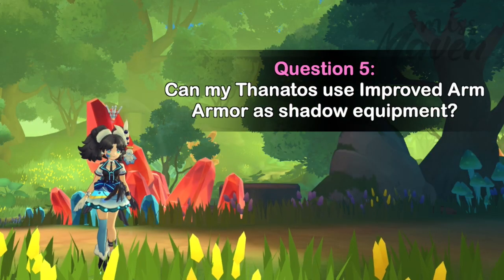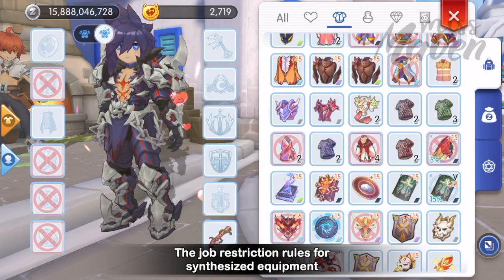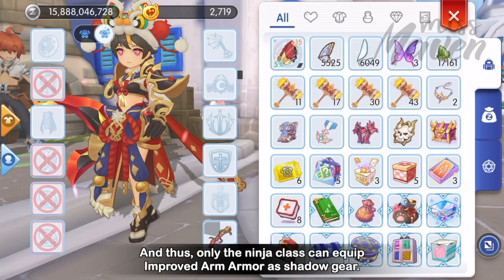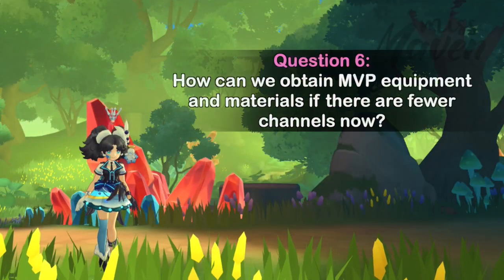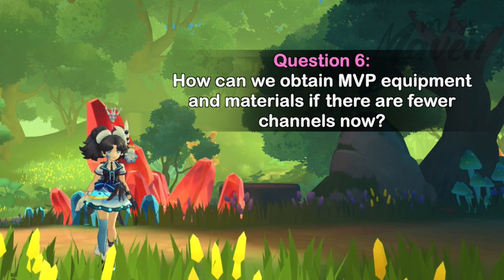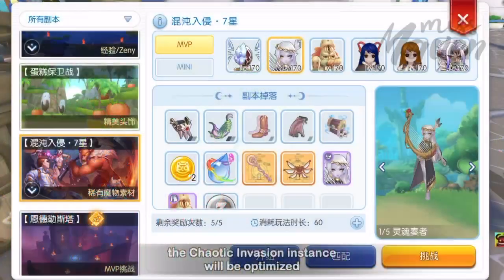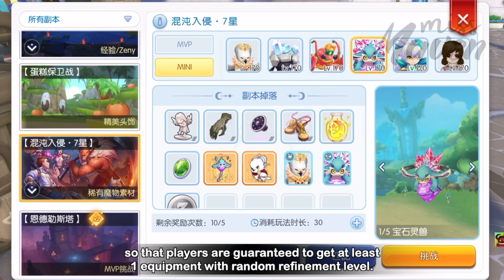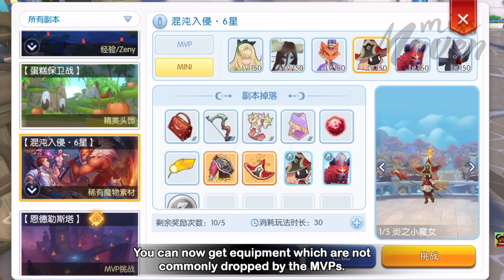Can Mythanatos use Improved Arm Armor as Shadow Equipment? The Job Restriction Rules for Synthesized Equipment also apply when they are placed in the Shadow Equipment bar. Thus, only the Ninja class can equip Improved Arm Armor as Shadow Gear. How can we obtain MVP Equipment and Materials if there are fewer channels now? To reduce the difficulty, the Chaotic Invasion Instance will be optimized so that players are guaranteed to get at least one equipment with random refinement level, including equipment not commonly dropped by MVPs.